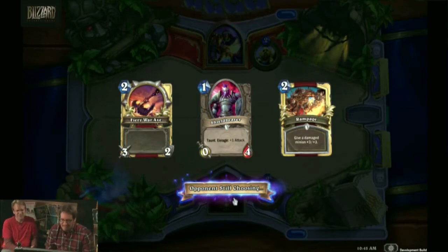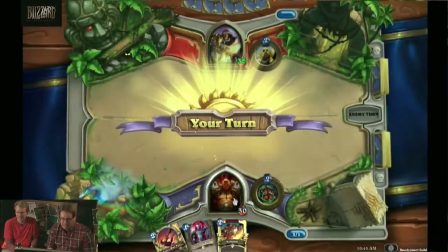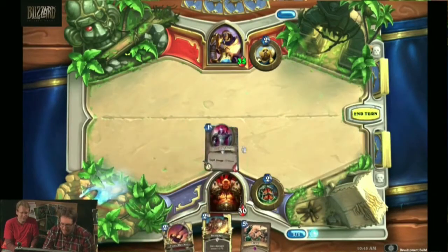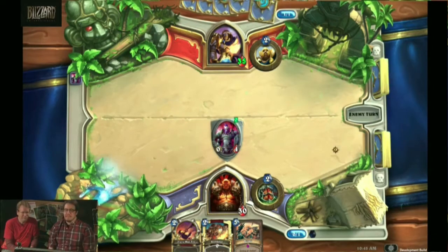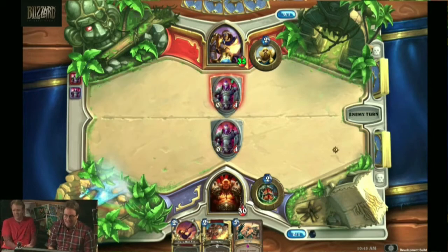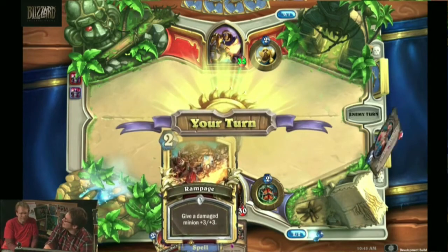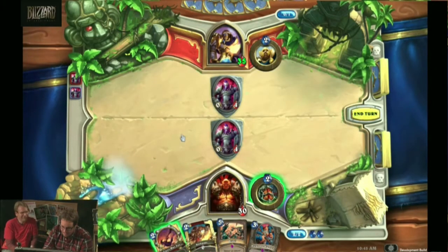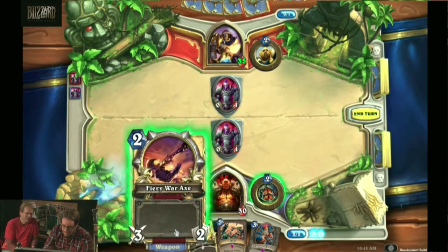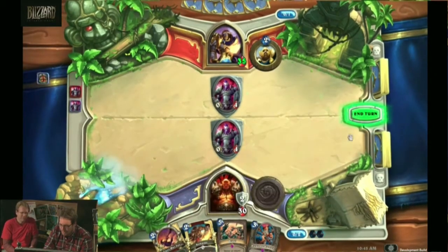I'm 0 for 3, stream people, but I feel good about this last game. Starting off with Shield Bearer is really strong. If he deals any damage to this guy, not only does he have enrage so he gets a little stronger, but I could Rampage him and it's just devastating. But he put out a blocker as well, so the Fiery War Axe is terrible against the Shield Bearer. That was probably the best card he could have played to counter us. I'm just going to use my hero power, gives me two armor, and end the turn.